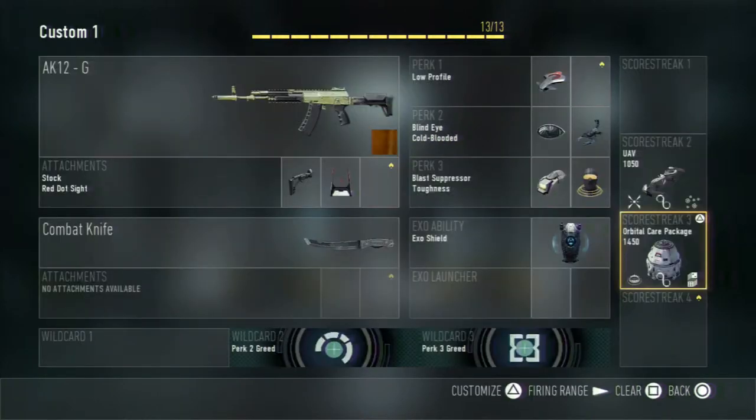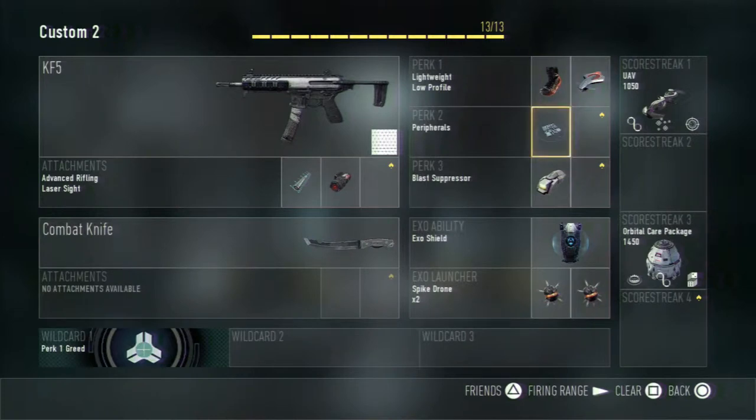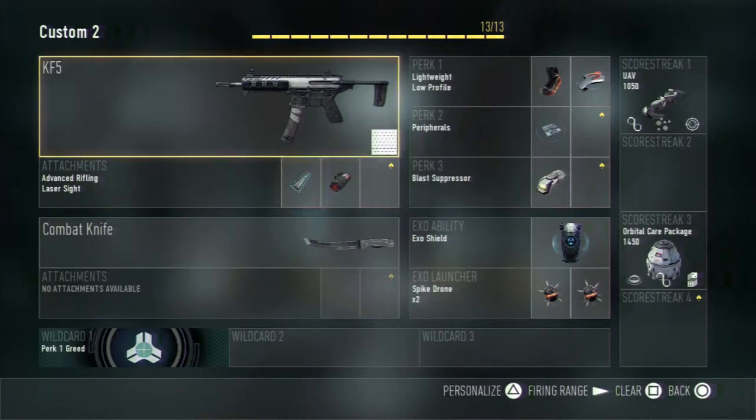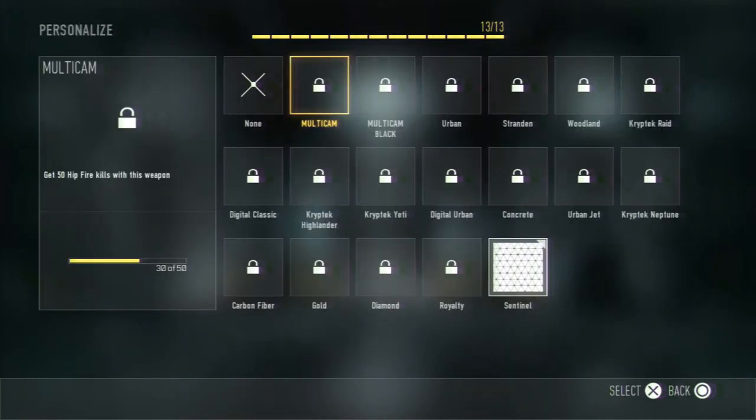The KF5 with lightweight, low profile, peripherals, and suppressor. I got the spike drone on it — got a couple boomerang kills with it, it's pretty satisfying. Also running advanced rifling and laser sight.